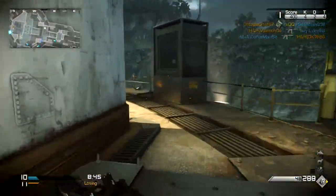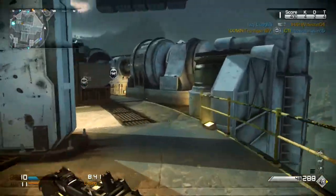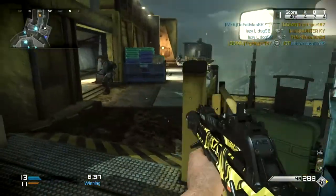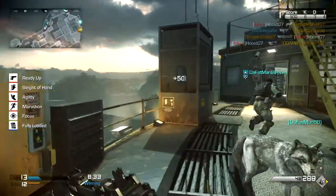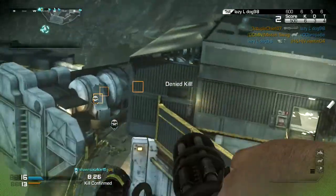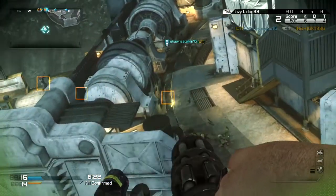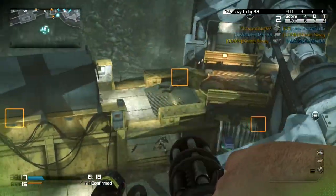Essentially you fly around the map — you can control the helicopter just like with the Heli Scout. You're kind of hanging out the side, but instead of a sniper rifle, you have this awesome chaingun. It kind of reminds me of the Chopper Gunner from Black Ops 1. You'll see it highlights enemies with orange boxes. I'm not very good with this — it was hard getting used to the controls.